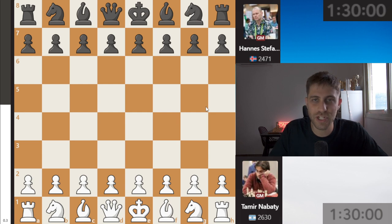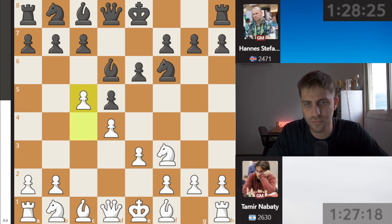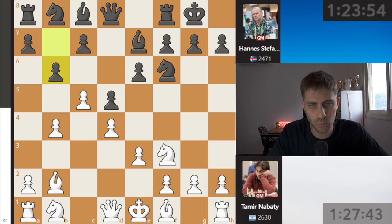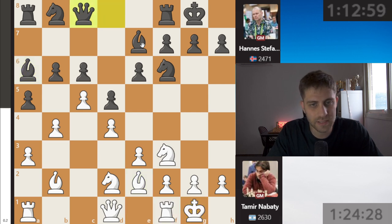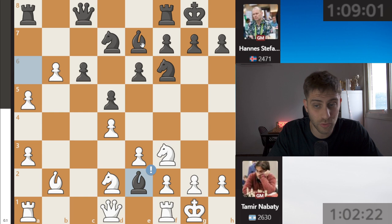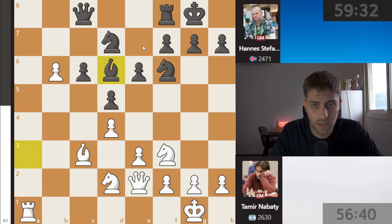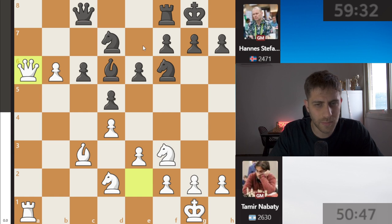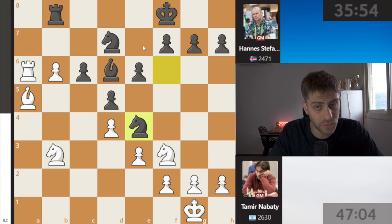Let's go to the third board - our legend Grandmaster Tamir Nabati with white pieces against Grandmaster Hannes Stefansson from Iceland. d4, knight f6, c4, e6, knight f3, d5, e3, bishop d6, c5, and now b4. Bishop b2, b6, knight bd2 - looks very fine for white. The bishop on e7 is not so good here and white has a very good space advantage. c6, bishop e2, bishop a6, castle, queen c8. Takes on b6, knight bd7, taking another pawn - and now the pawn on b6 will be lost. Bishop c3, rook takes, a3 takes, takes, and now rook a1, bishop d6, and queen a6 going for the endgame.